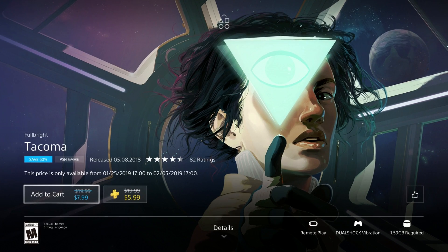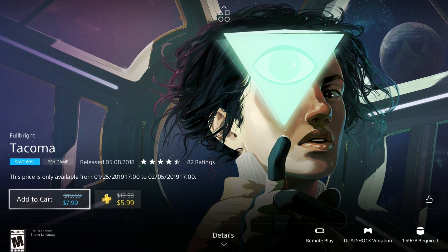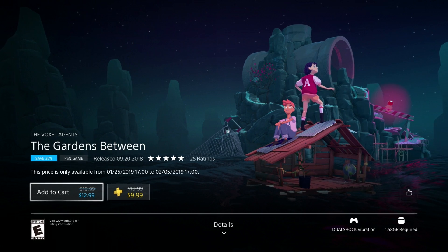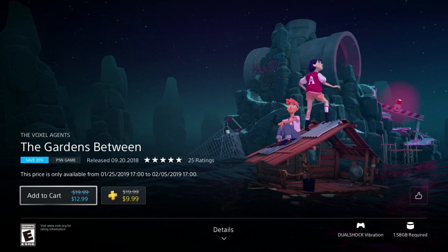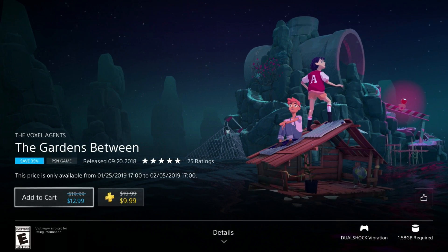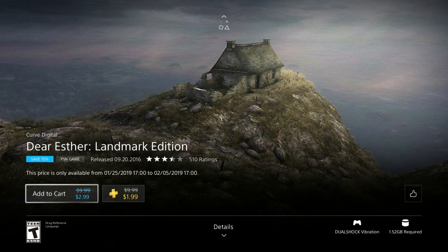If you're looking for a fast platinum, I can recommend the game The Coma, which I also have a walkthrough on my YouTube channel, and the game The Gardens Between, which I also have a walkthrough on my YouTube channel. Using my guide, you can complete each game in one hour.